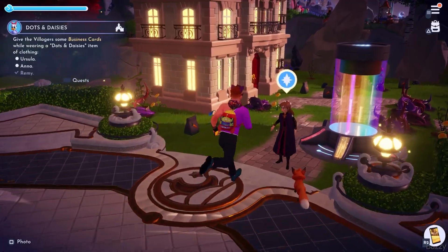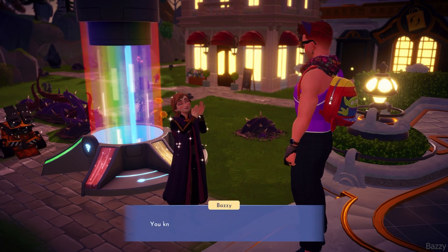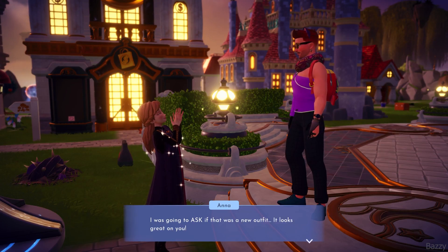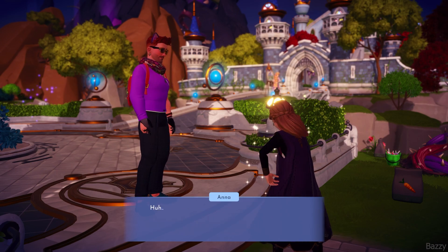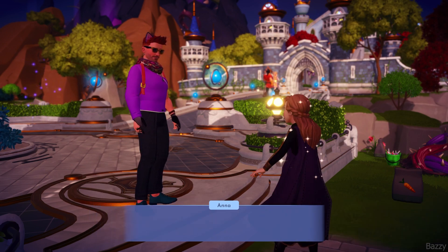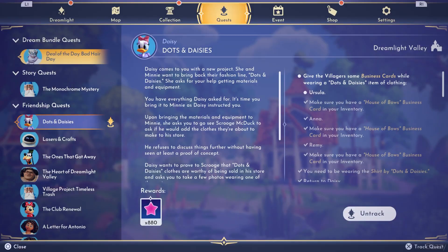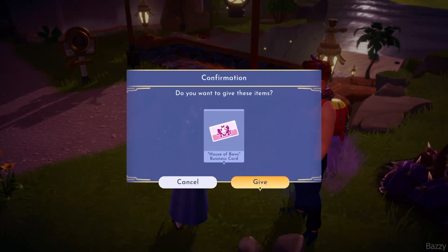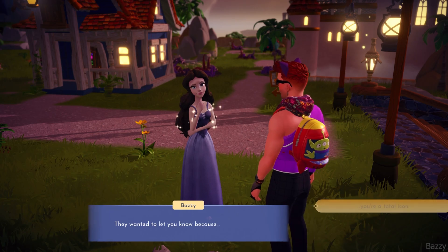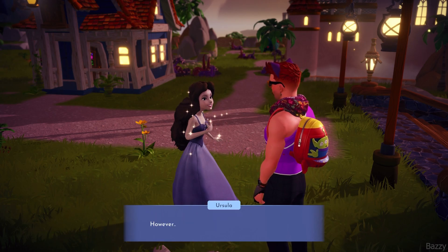Anna is right behind — her ears were burning. It's nice to meet you again, Anna; it seems like years since we've lasted a quest together. She seems a bit enthusiastic at first, but she's not exactly enthusiastic over it. Daisy and Minnie are launching a clothing line and they want your help because you need fashion advice — yeah, that got a reaction.